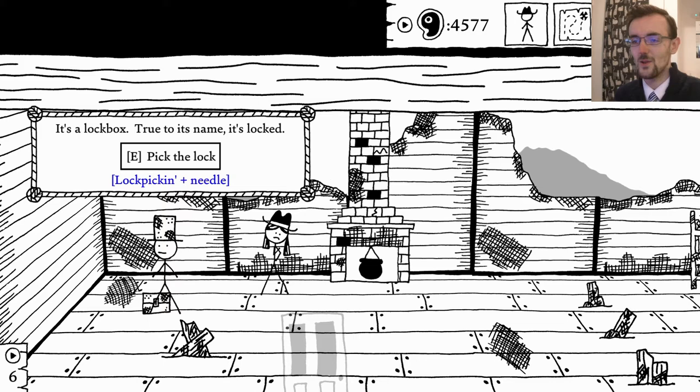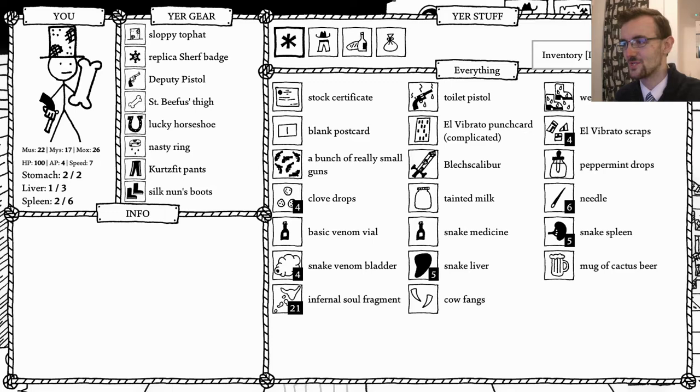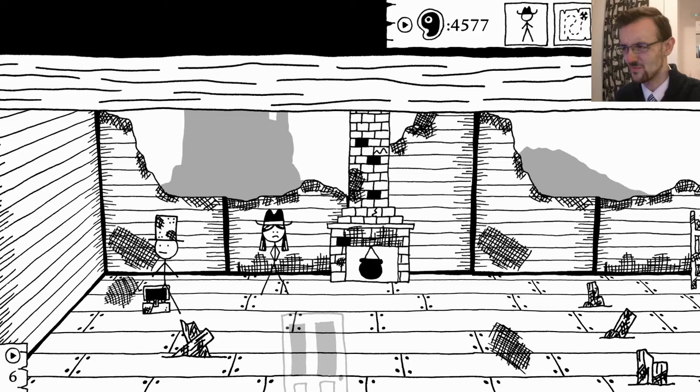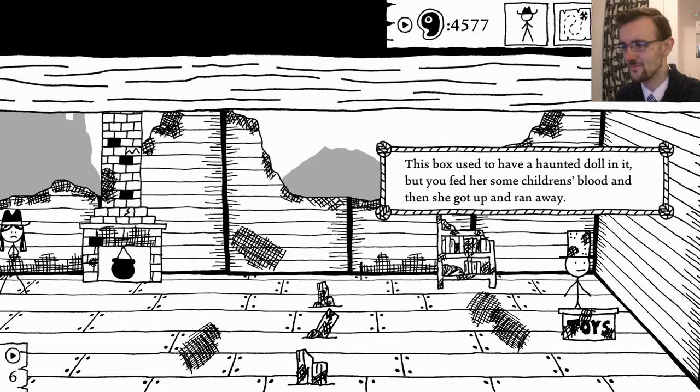Lock picking also consumes needles - well, this is going to take time isn't it. A stock certificate - what the hell is this? A certificate entitling the bearer to 211 shares of the United Groceries Industry, a company based in Topeka. Just sell it. Very specific meat value. Oh yes, this is where that haunted doll went - I never discovered where she went in the end, never mind.